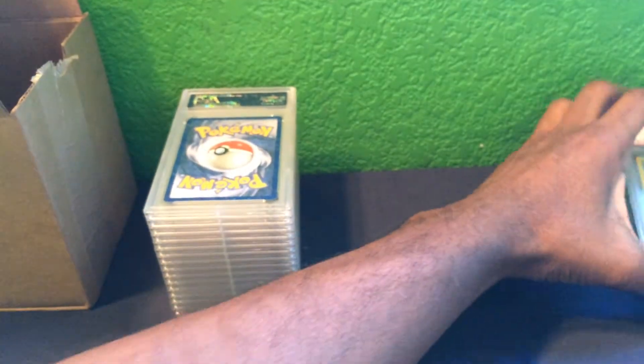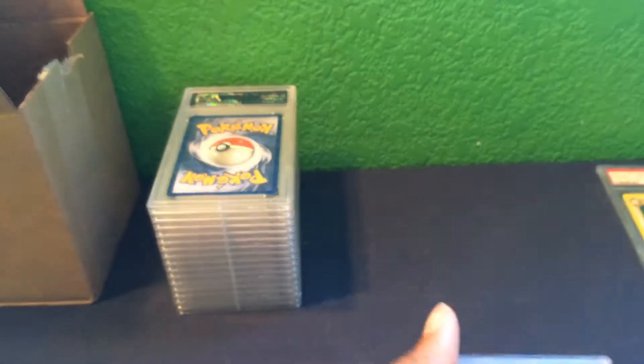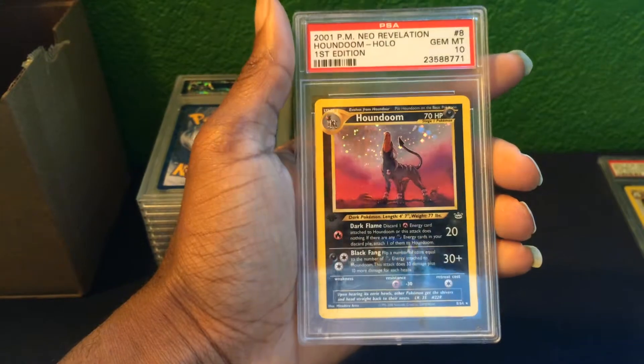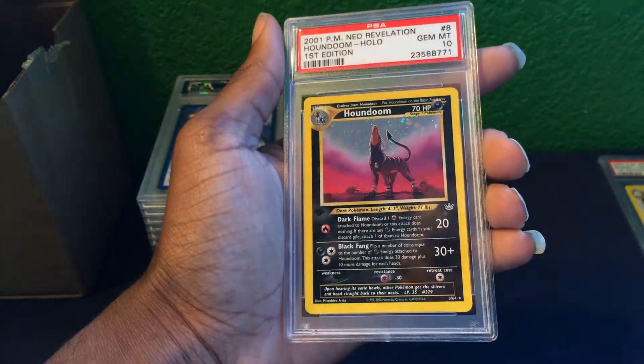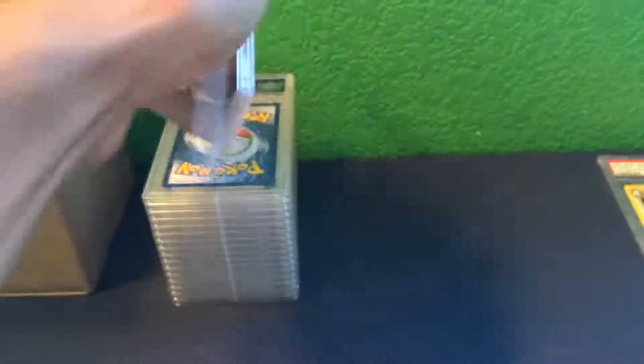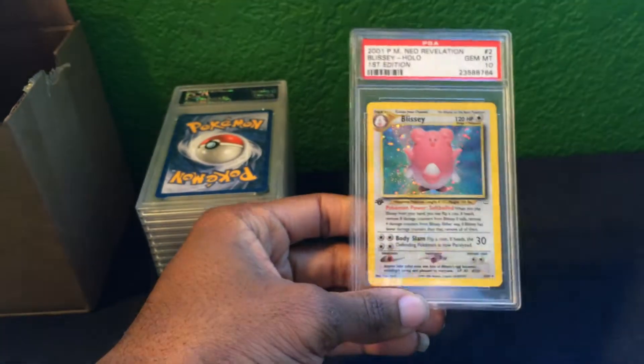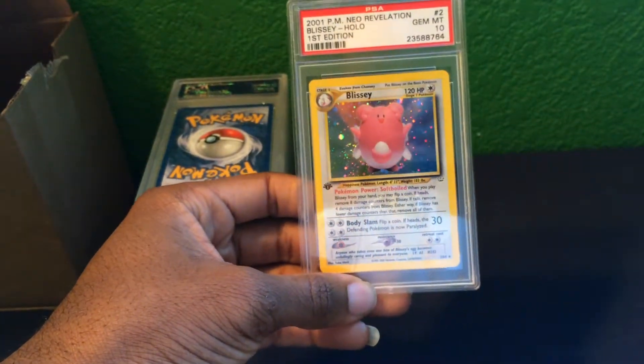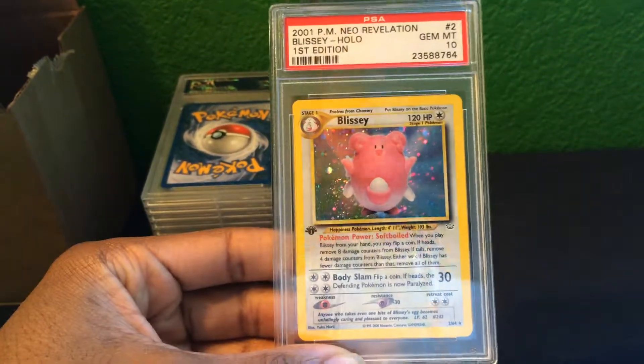From the Neo Revelation set, I have a first edition Houndoom as a Gem Mint 10 grade. I also have a Blissey from the Neo Revelation set — also first edition — as a Gem Mint 10 grade.